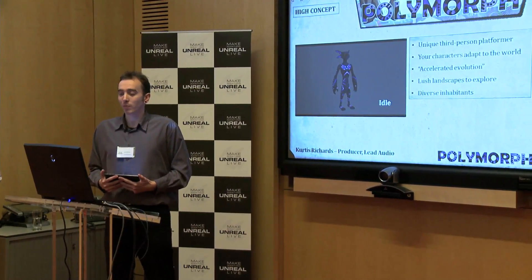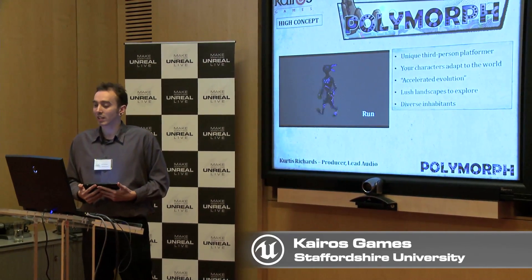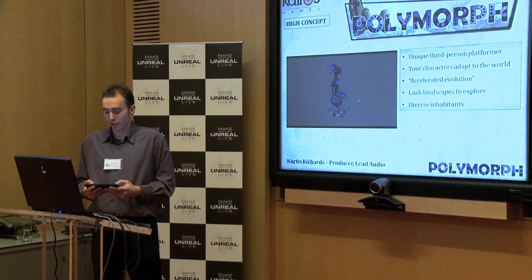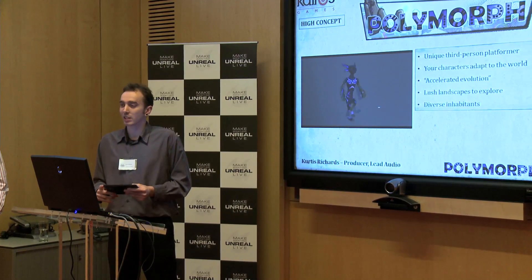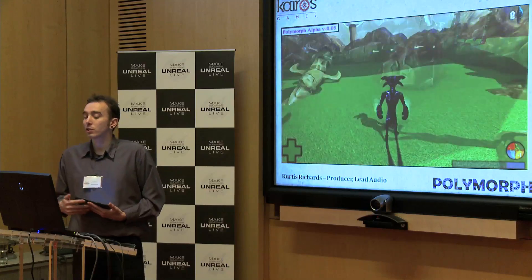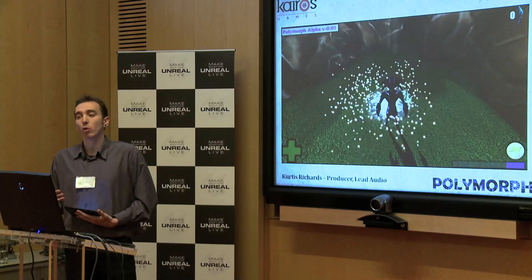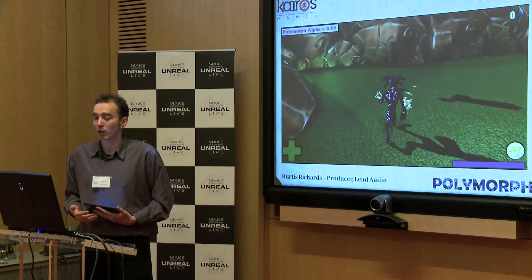Polymorph is a unique third-person platformer in which your brave amorphous character and its ever-changing offspring explore the lush landscapes of Allele, taking on the world by acquiring key evolutionary traits from other species. The world of Allele is inhabited by a multitude of tribal societies, wild creatures, and dynamic elements. Here's our character Axis in-engine: he hits a fire elemental, which enables him to break through an ice wall. This could also be achieved by using the morph rhino horn to smash the ice, or the morph leap to jump over the wall.